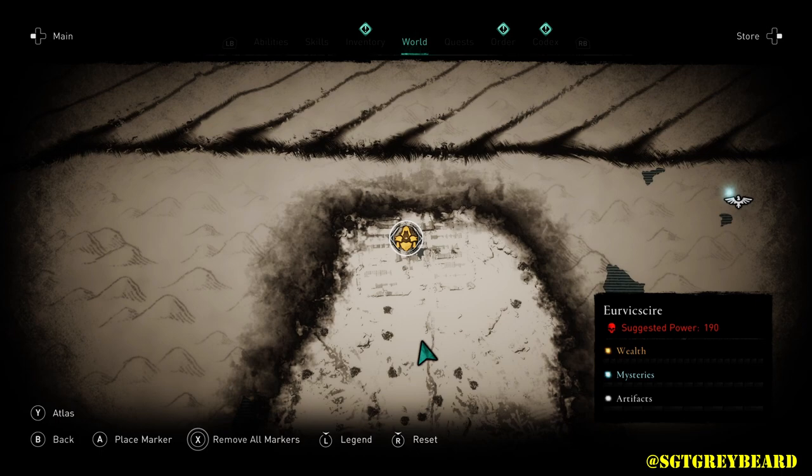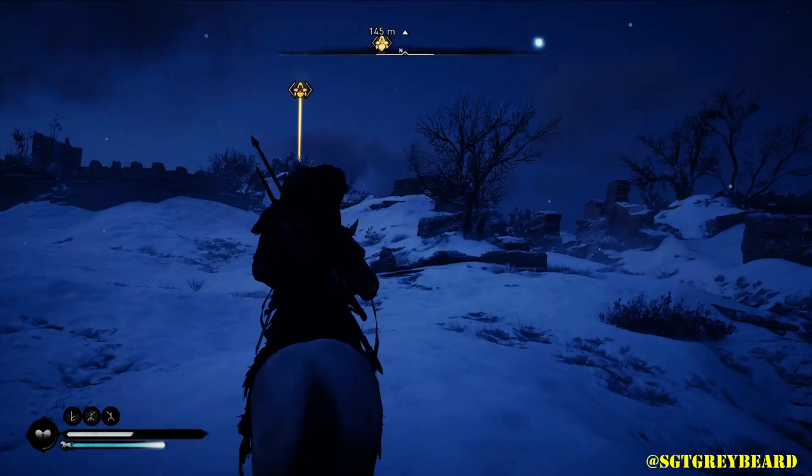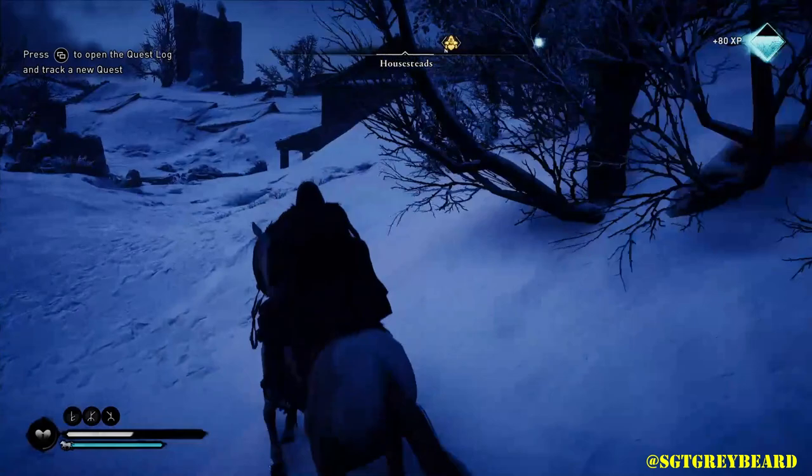The next weapon is Lagertha's Axe. It is in the most northern part of the map of England — I know it's a bit of a hike, but the best thing is I made it from the middle of the map all the way up there without facing a single NPC. I really like the fact that a lot of these powerful weapons are not locked behind story missions, because that gives you the ability to pick them up early in the game and strengthen them as you move along.